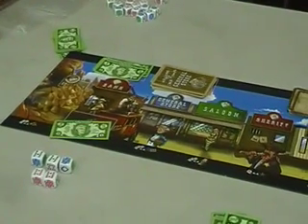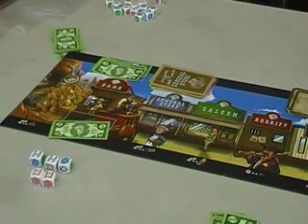At that point, whoever has the most points — which is gold nuggets plus land cards plus any good cards from the general store plus five points for being the sheriff — is the winner. It's very fast, takes about 45 minutes to play, and a lot of fun.